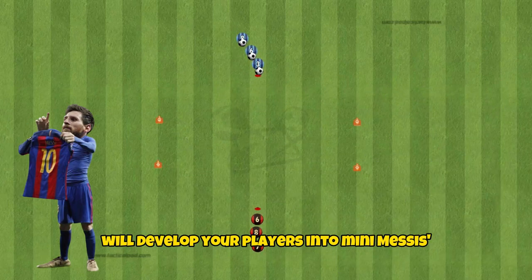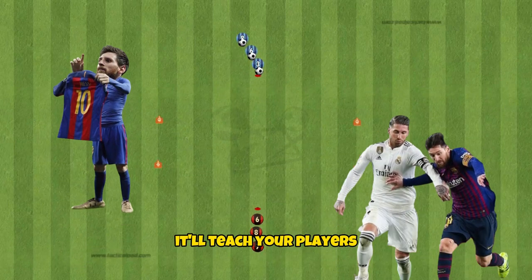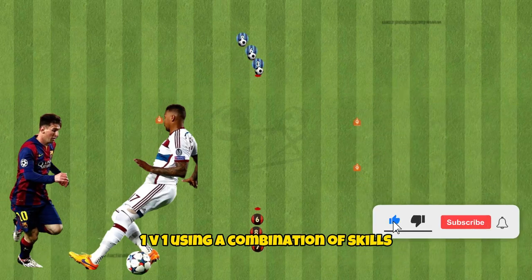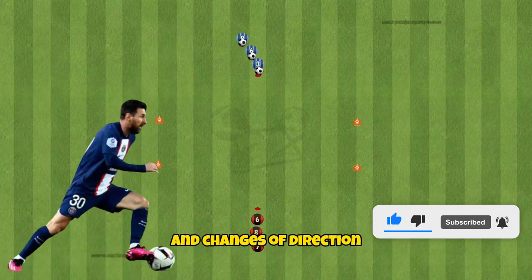This 1v1 dribbling drill will develop your players into mini Messis. It will teach your players how to attack space against defenders 1v1 using a combination of skills, changes of speed, and changes of direction.